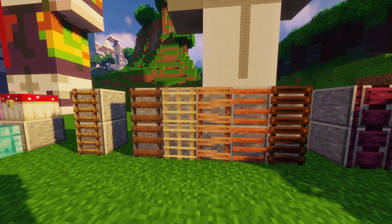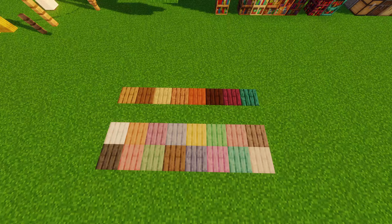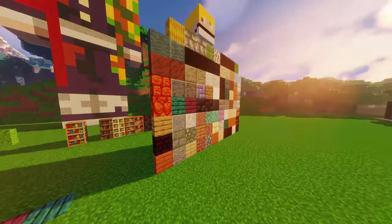Ladder variants in every wood type, even crimson, warped, and iron ladders, which can even stand on their own. Vertical planks and vertical slabs.